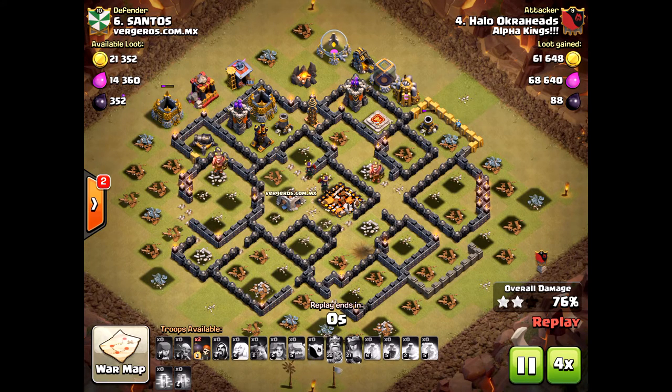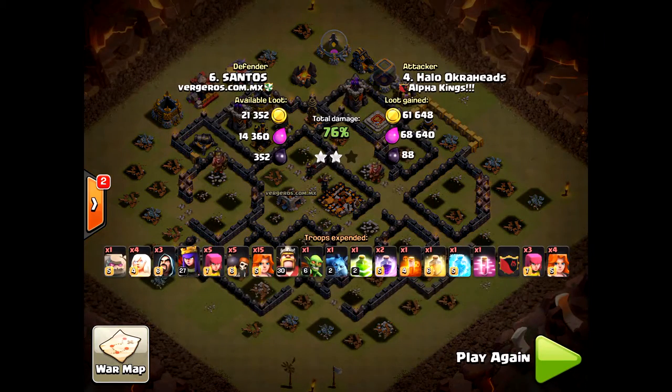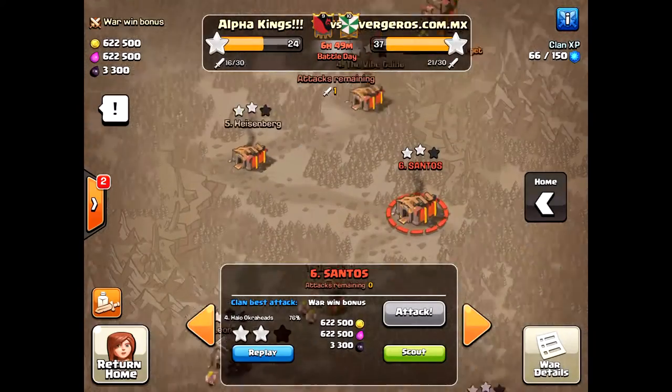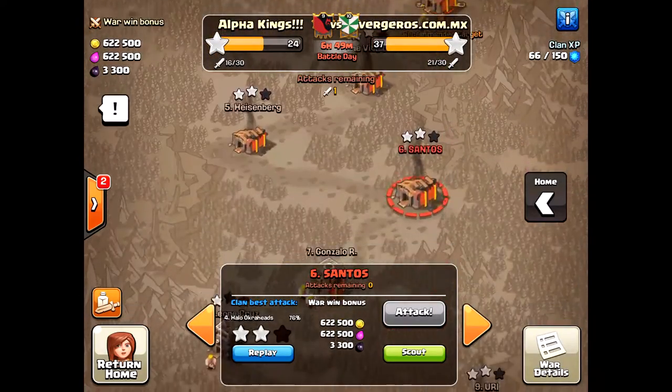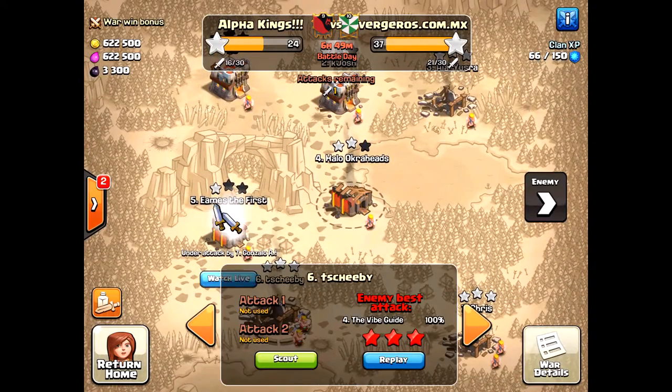I'm really bummed about that one, but I had to show it to you — just the crazy AI on the golem. It will lock on to that first available cannon if it's outside, even if you drop it far enough south.